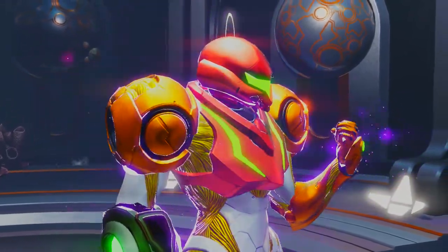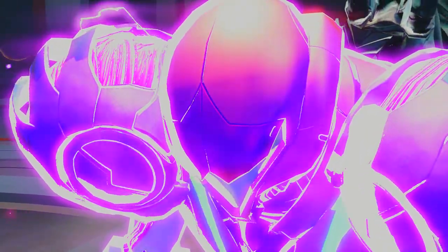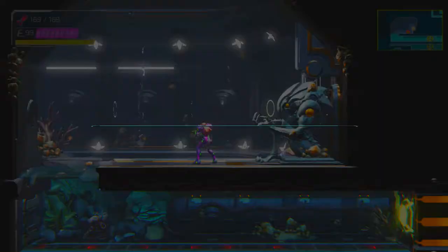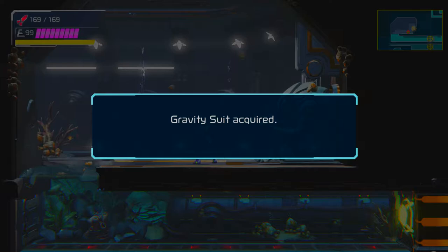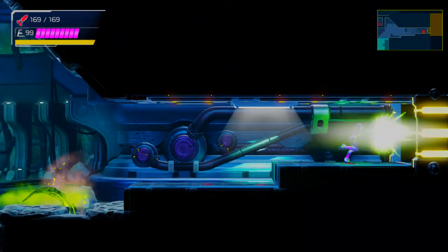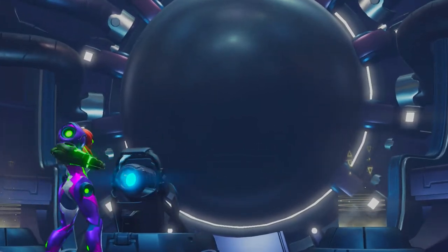We let the gravity suit equip itself. This was a great sequence — early gravity suit and early space jump using cross bombs. This is my favorite route personally; it's not the fastest of all routes but it's pretty fast. We now have the gravity suit, which means water is no longer a problem at all. We can jump right out of here with the power of the space jump. There's our navigation room — Raven Beak is going to say some stuff about how the planet is cooling.